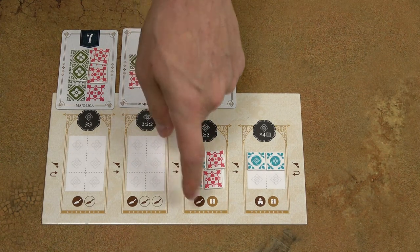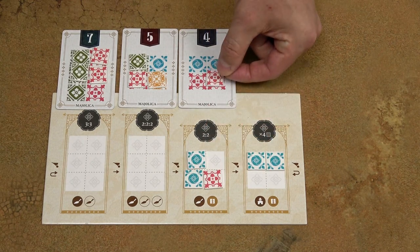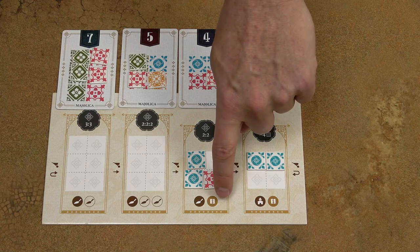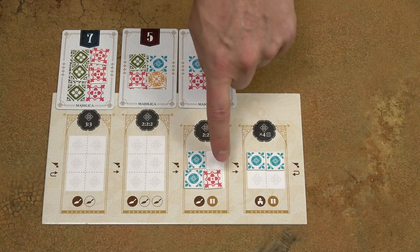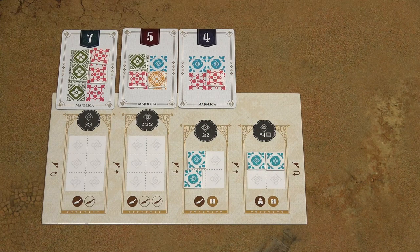Again, there's a black shovel here, which means I need to move one of my tiles to the design card. And this symbol means that I must discard one of these tiles, so I may choose the red one and discard it.